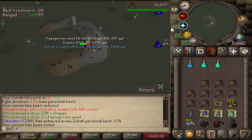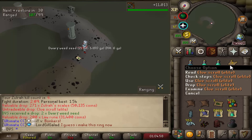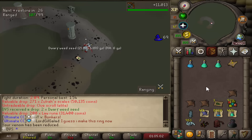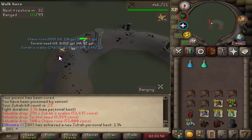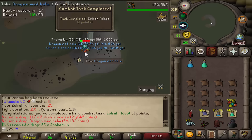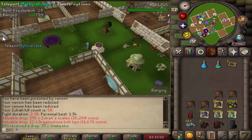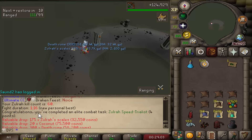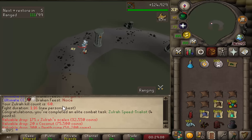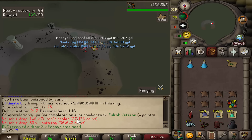First elite clue from Zulrah — stacking them all outside to do together later. Another PB: 1 minute 47 seconds, then 1 minute 34 seconds. Already getting rotations memorized after about an hour. Hard combat achievement for 25 kills. At 50 kills averaging about 18 per hour, hoping to get up to 20 to 25. Then a 1 minute 16 second kill at 60 KC with another combat achievement.